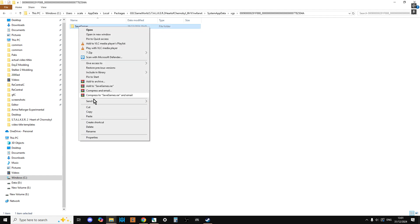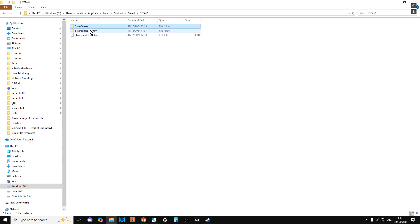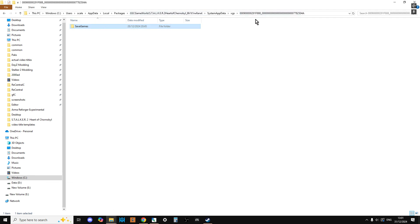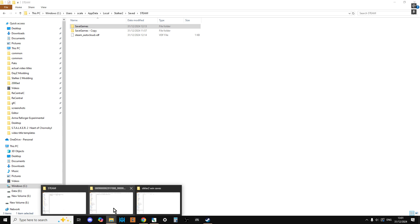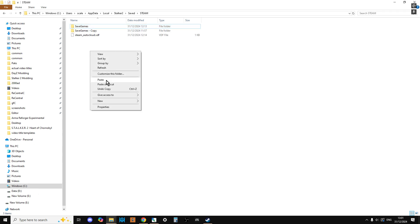Now, before you go any further, you want to copy your Save Games folder and back it up somewhere on your PC, just in case something goes wrong. Do the same with Steam as well. I think on Windows this folder may be protected because I couldn't paste it into the same folder — it may vary for you — but in the Steam folder I could, so we've got a backup. Then all you need to do is go to the Windows Save Games, copy that, go to the Steam version, right-click, paste over the top, and it will give you a few warnings saying you're replacing a few files. Paste it in and that should be it.